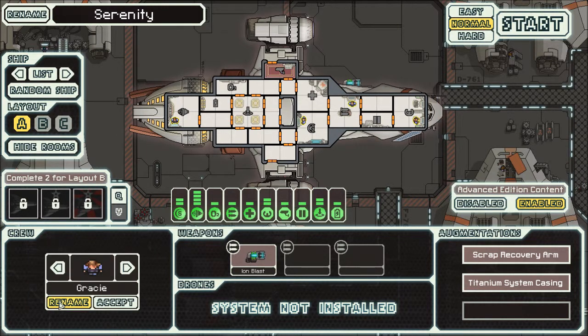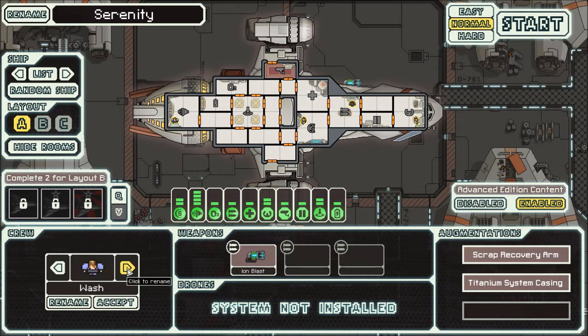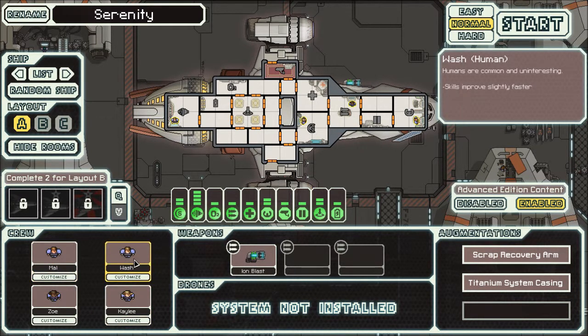And we've got to put the crew on too. So let's have Mal, Wash, and Zoe — oh, she's a lady of course, there we go. And let's have Kaylee, since we all need a good engineer. Another lady. Are they different enough? Let's put you on the slightly lighter skin so I can tell the difference.